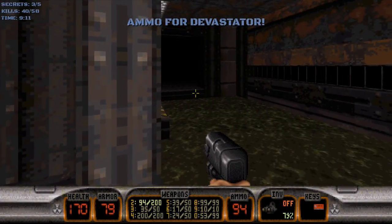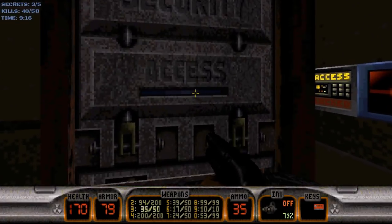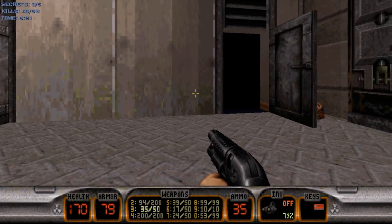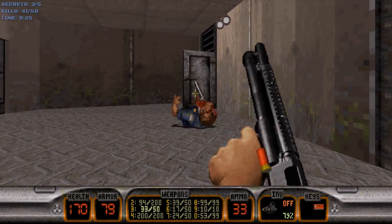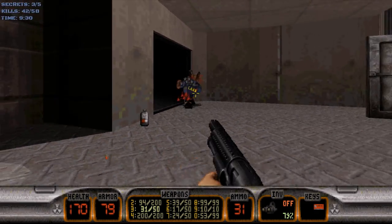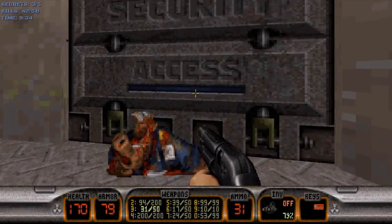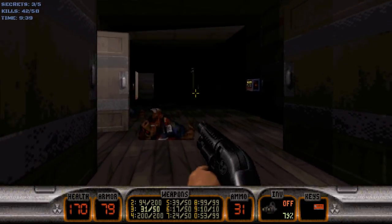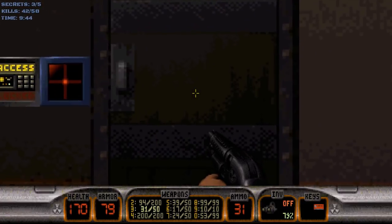Two pig cops have spawned when we grab the red keycard. The second one is right here. Will he get squished by the door? No, he will not, unfortunately. So now, with the red key in hand, we will go back to this familiar hallway and go through the blue door on the right side.